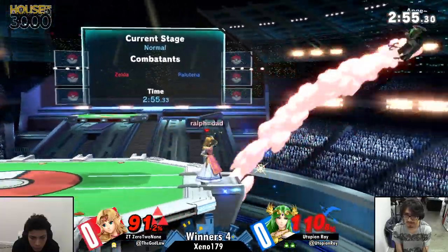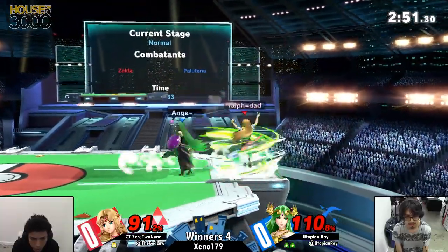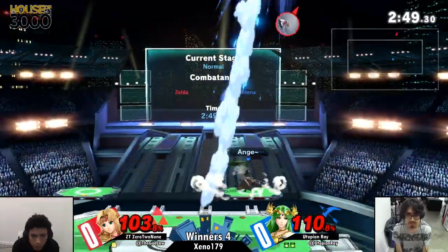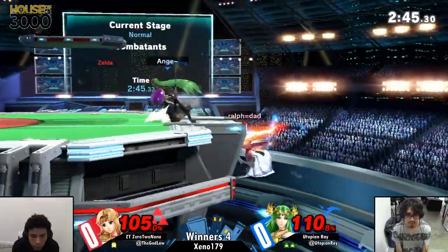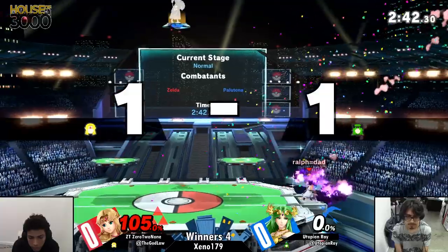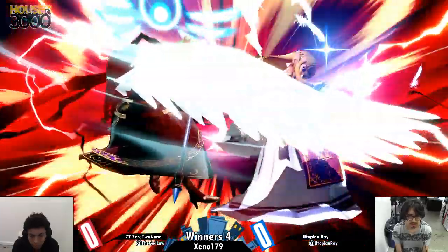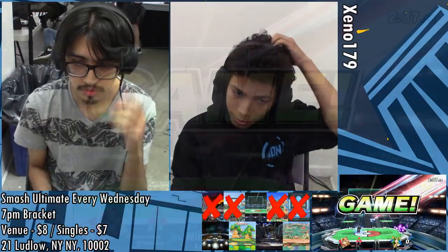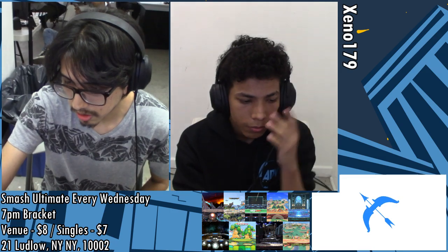Wow, that get-up attack — I can't believe that actually worked. Love that recovery from Ray. Is he going to go all the way up for the chase? Another beautiful air dodge, just out of range for those up airs — he just kept trying. And the beefy up B, one of my favorite things to see Zeldas do. The roll read is all it's going to take — Utopian Ray takes game one really dominantly on the whole.